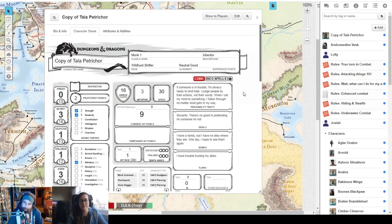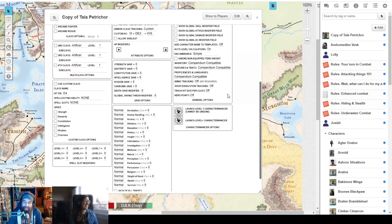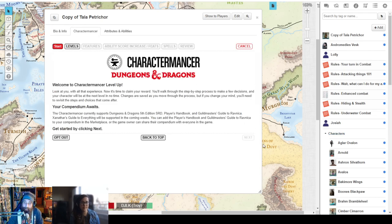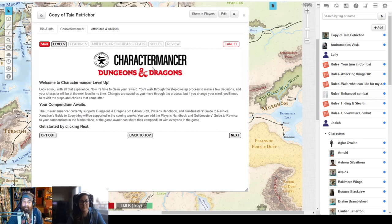Let's jump right into it. If you look at the copy of Tala Petrichor, there are buttons in the top right of your sheet just underneath the box with all the information — monk, wild hunt shifter — core, bio, spells, and then the gear button. Go ahead and click on that, scroll down in the bottom right columns, and you'll see 'Launch Level Plus Character Mancer.' Click the second one of those two and it'll bring you right into the Character Mancer level-up.